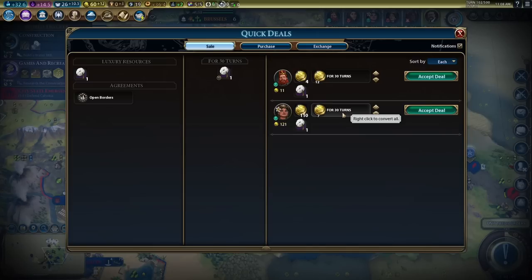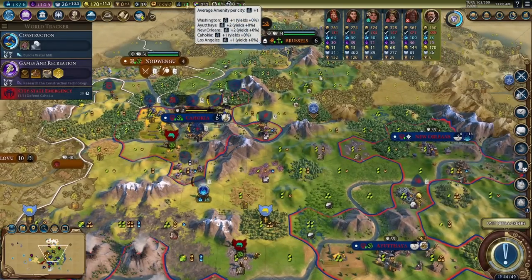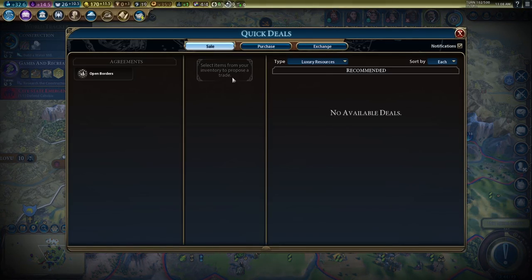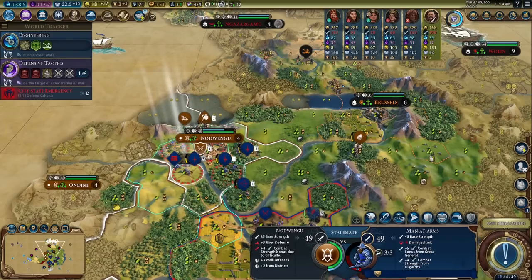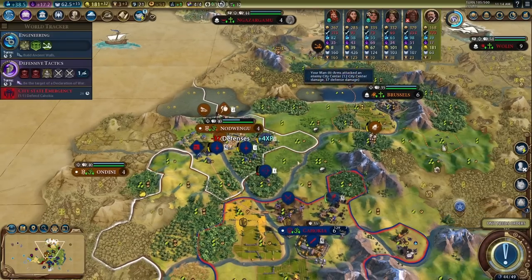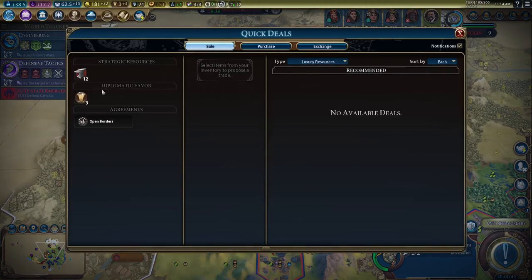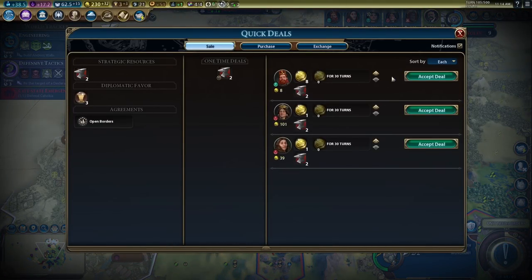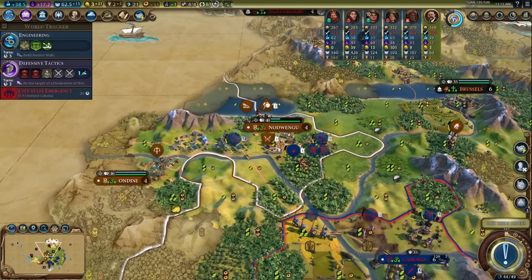50 gold, not too bad. We just sold our amenity for 110 plus 7 gold per turn and bought two more for like 24 gold plus 3 gold per turn — so it's so much better to sometimes sell your luxuries and just buy them from the AI. I am definitely worried about taking over this city now. They got a trebuchet too. We'd love to get 240 gold. Let's upgrade this thing — move it over here and upgrade it. This unit's gonna take three attacks, it's probably gone. Then we can come in and get the walls down.